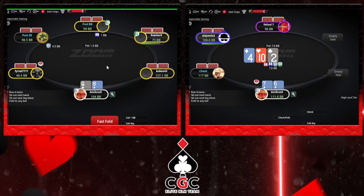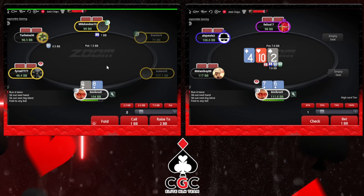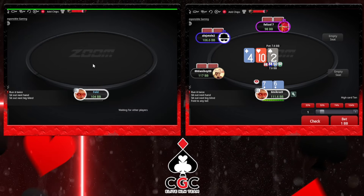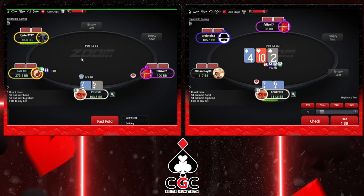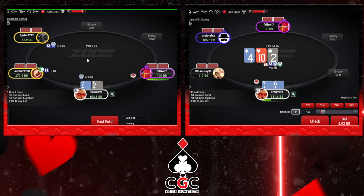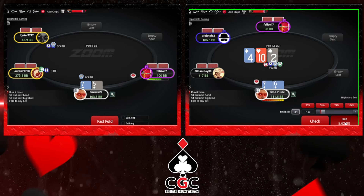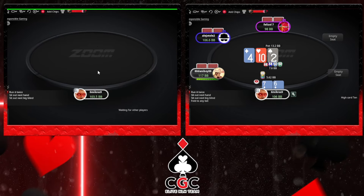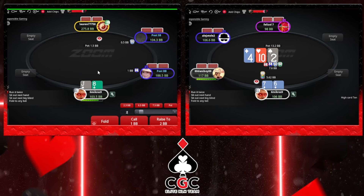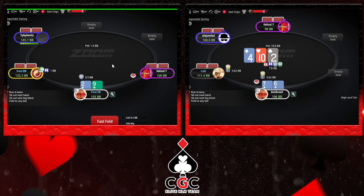10-high board. It's an okay board for us - we will start defending hands like Jack-10 suited, King-10 suited, etc. I will mainly use large sizing. I think my hand is a low frequency bet on the flop. With backdoor equity we can't c-bet it that often to be honest. But turning the 5, the 8, and the diamonds can go low frequency.